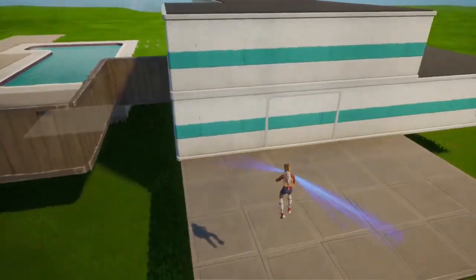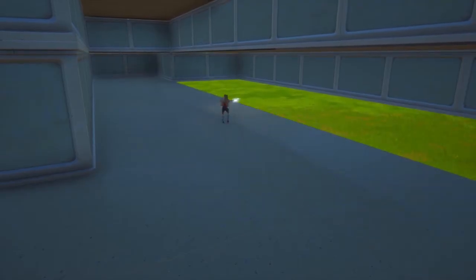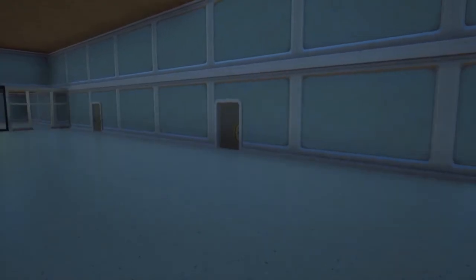Add the front window and door. Now add the floor inside. Also add doors and walls for the locker room.